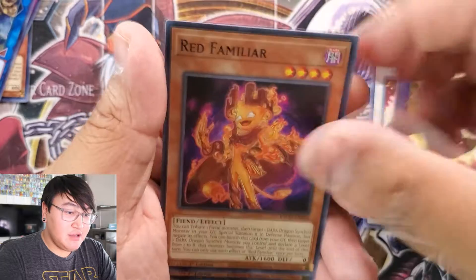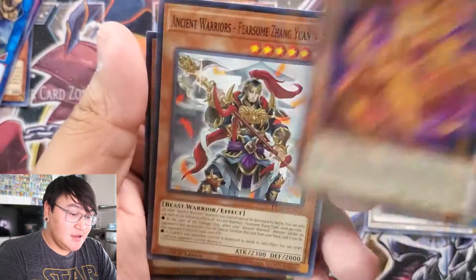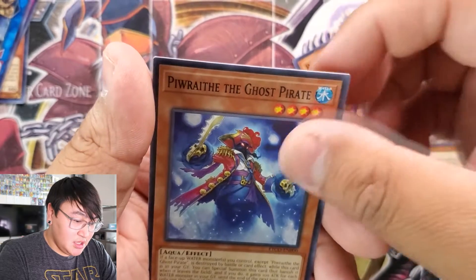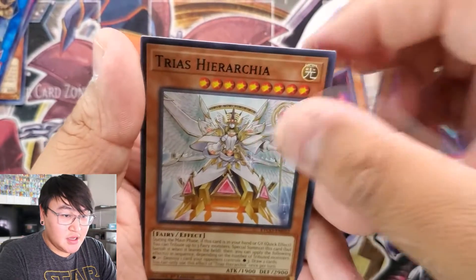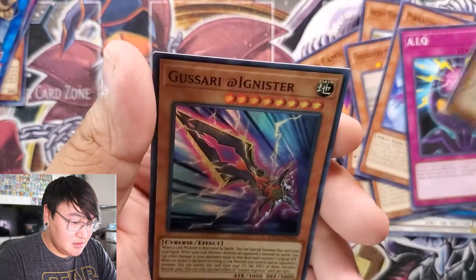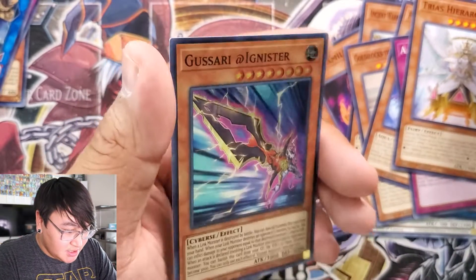Pack five: Super Heavy Samurai, Toadie Dragon, Red Familiar, Ancient Warriors, Goldilocks, a Ghost Pirate, AIQ, Trius, Hierarchia, and Gasari the Ignorant.